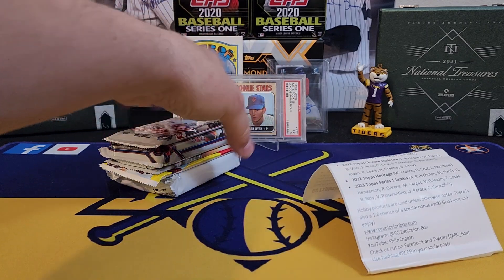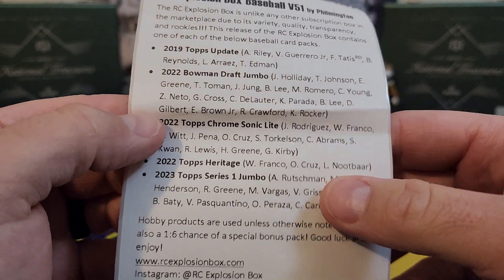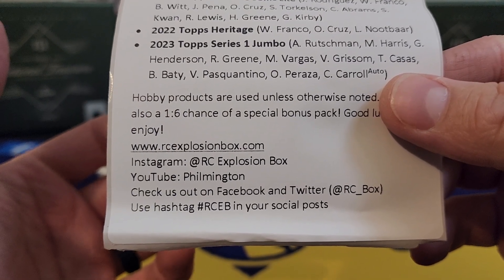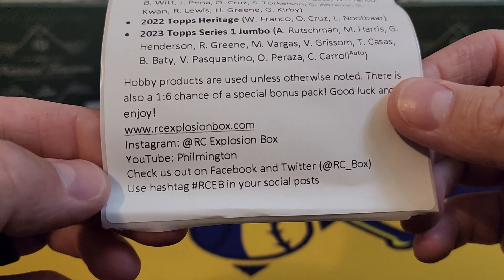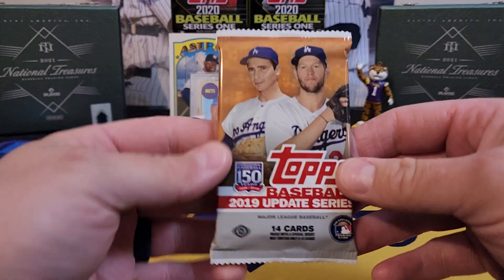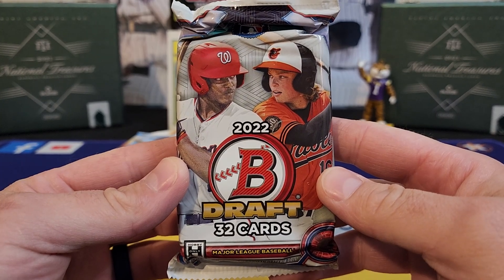As y'all might recall, last month both of the boxes were absolutely unbelievable — pulled some unbelievably good hits. Volume 51, man, does time fly. We got some 2019 Topps Update all the way to some new 2023 stuff. RCExplosionBox.com — you can go pick one up. For the month of April I think there are a few one-time purchases available. He also has a Facebook page where I got that update from, so that's another good one.